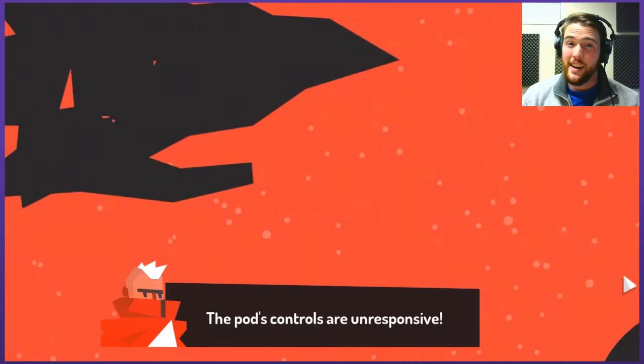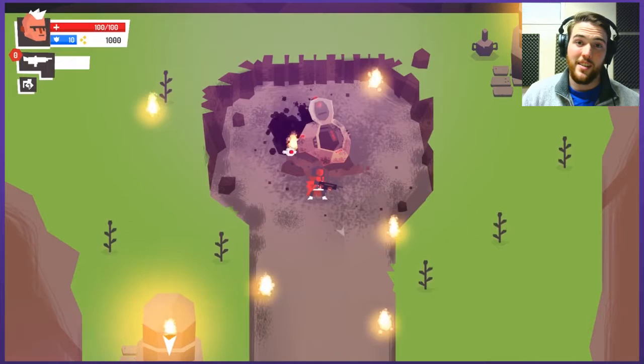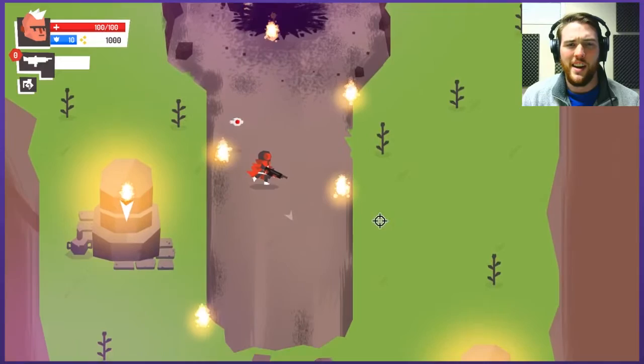There's three acts planned for the game at least. The pod's out of control and you go crash landing on the earth. Right now in early access there's only one act available, but it's procedurally generated landscapes and dungeons, procedurally generated enemies, and so even though there's only the one act the developer claims they expect there to be hours of gameplay available.